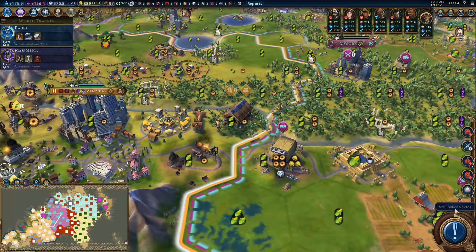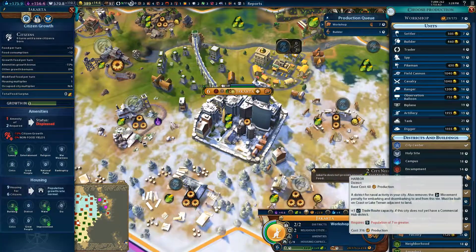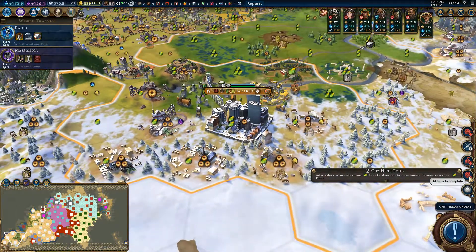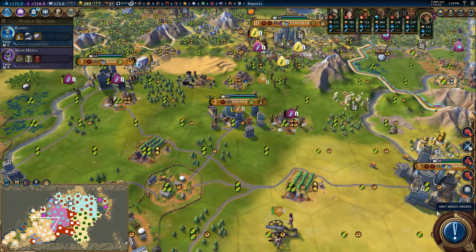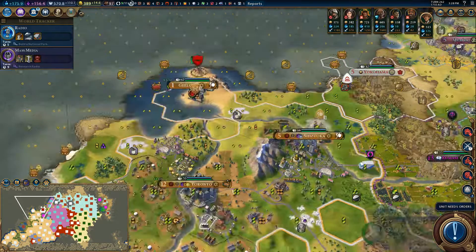We'll go for a turn or two after this. Two cities need food - Jakarta is stagnant, and Nippur is also stagnant. Well, we can fix that - put the farm here.